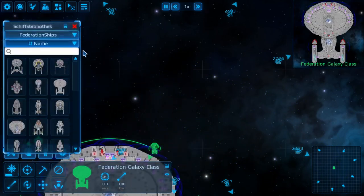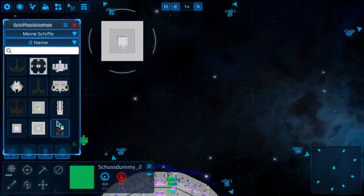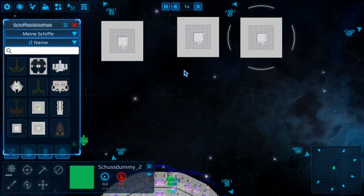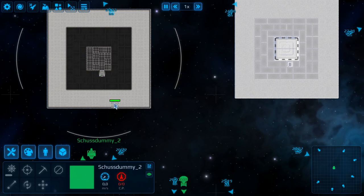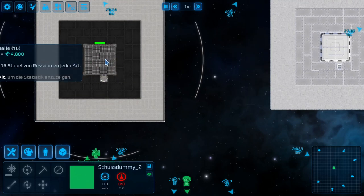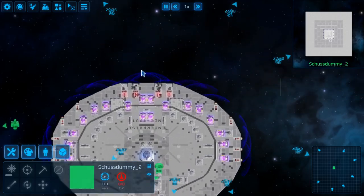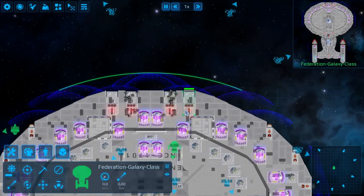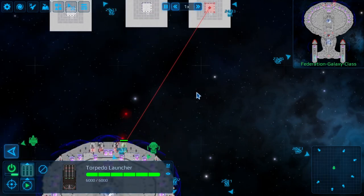I'll place some target dummies over here. These are just target dummies - nothing special, a small room in the center, small storage with torpedo parts, and that's it. So let's take a look at the torpedo launcher.